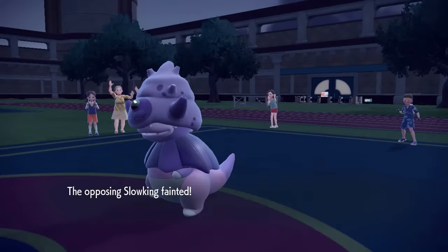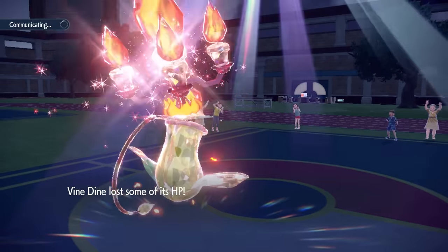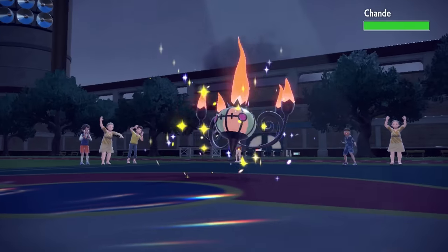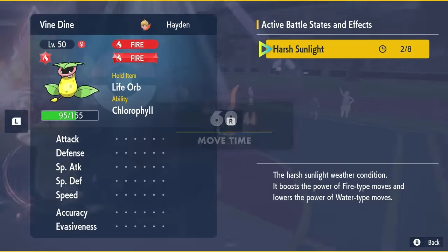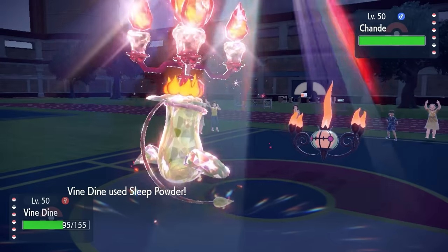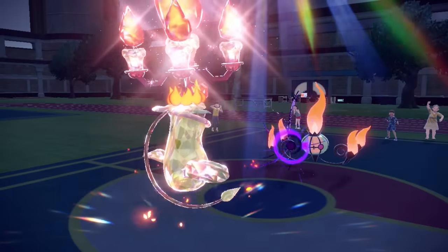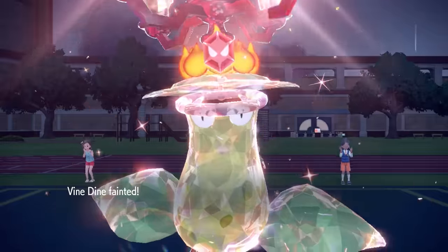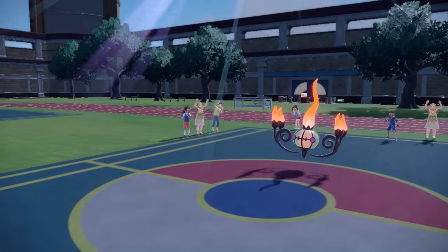Down goes the Galarian Slowking. They get a free switch into whatever they like, and that is going to be the Chandelure. This thing can come in and take any attack from me and likely get off an attack. However, Victory Bell just puts things to sleep — I have two more turns of sun, and knowing I'm faster, I have no reason not to go for the Sleep Powder. I go for it, and of course we end up missing, which is extremely bad because now Chandelure finishes me off with a Shadow Ball. Them going for Shadow Ball tells me they are likely Choice Scarf, which you do see with Chandelure quite often. Down goes the Victory Bell.